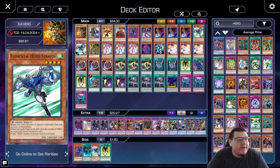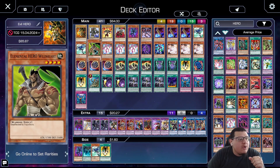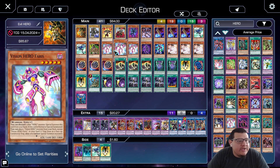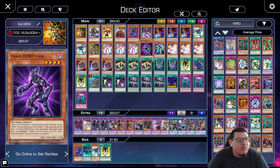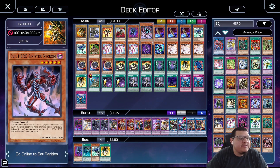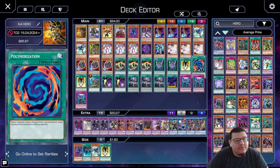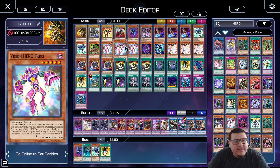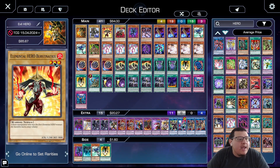We discard it to search Dark Calling or Supreme King's Castle either way, so we're doing good. Then we play double Stratos because we need that Hero search, and one Wild Heart because we have the original Elemental Heroes in there. Then triple Vision Hero Faris because we want to get enough monsters for the link summon, plus one Vision Hero Vyon and one Vision Hero Increase.